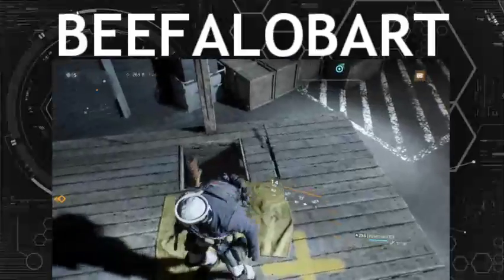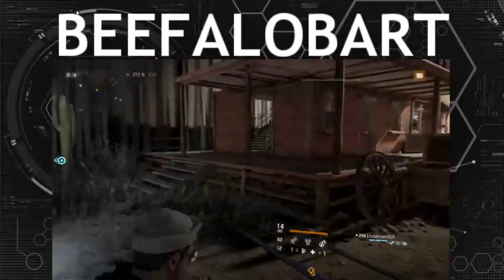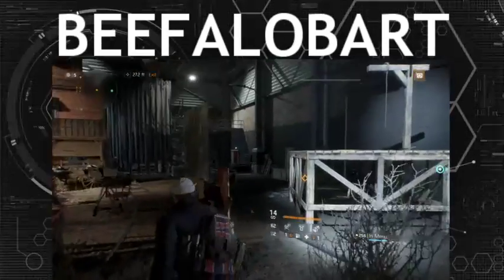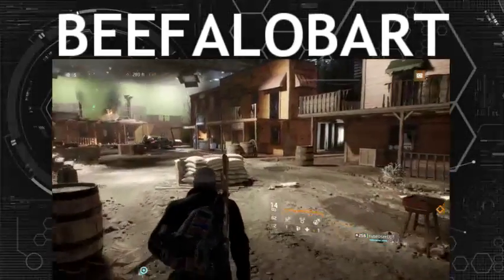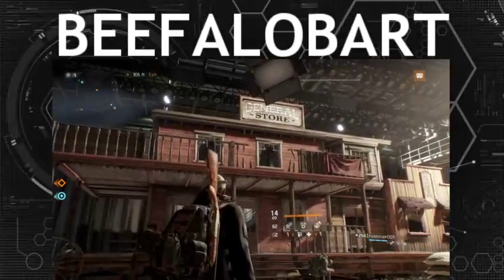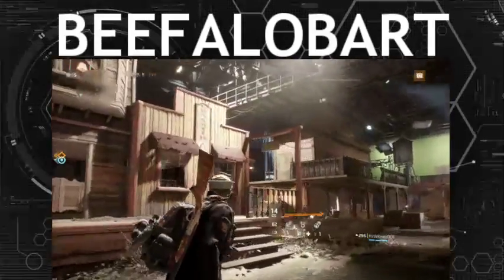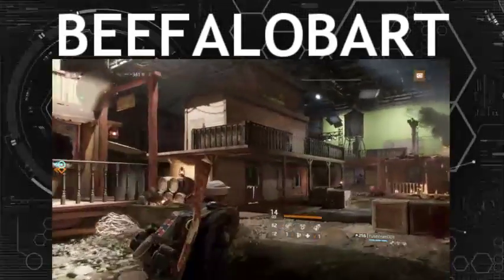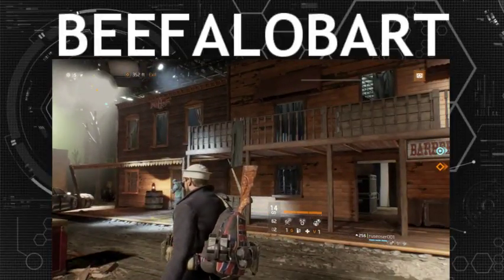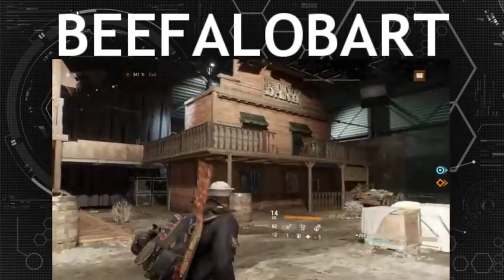As I'm standing here on the gallows, I'm not going to say where it is. This is a TV set somewhere inside the game that looks like a cowboy town. They've got a general store, a gunsmith, a dentist, a bathhouse, a barbershop, and a bank.